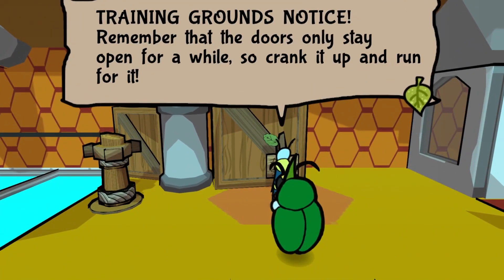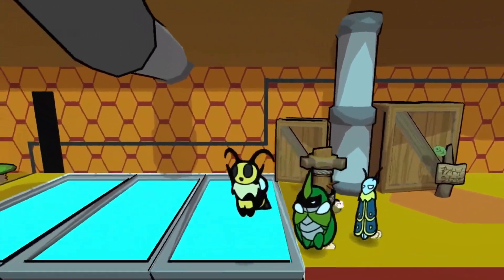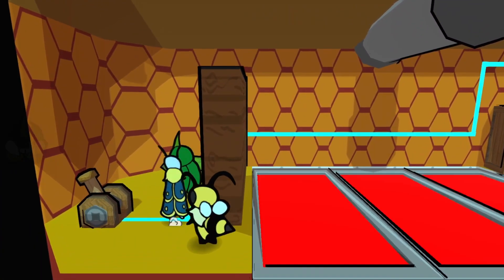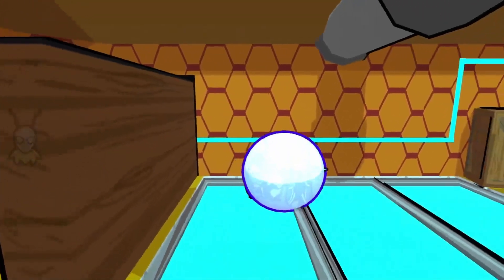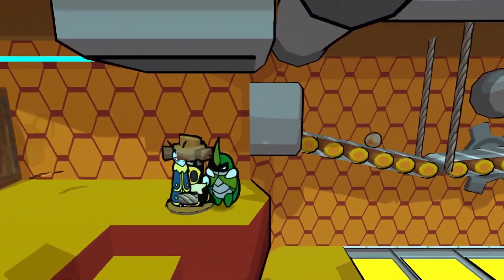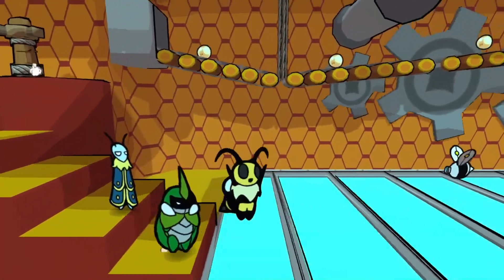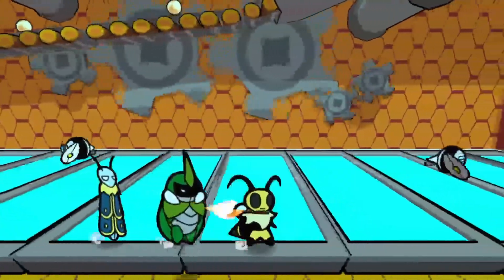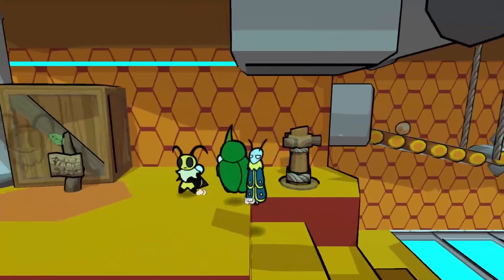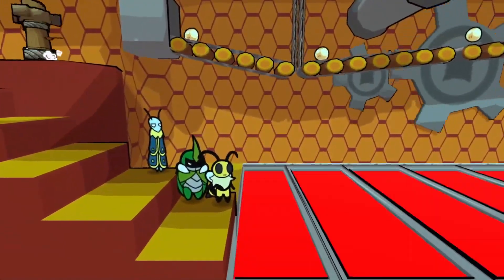Training grounds notice: remember that the doors only stay open for a while, so crank it up and run for it. I crank this one and this door is affected, so it is affected. Press this and walk through — we hit the switch and it turns on this door, so we have access to this side as well. I guess it wants us to crank this one too and it will probably open a door at the very end. Let's avoid the BeeBop — so it forces us to switch to Leaf afterwards. We can't just rely on holding down on the door. Thanks, game, for making me think more.